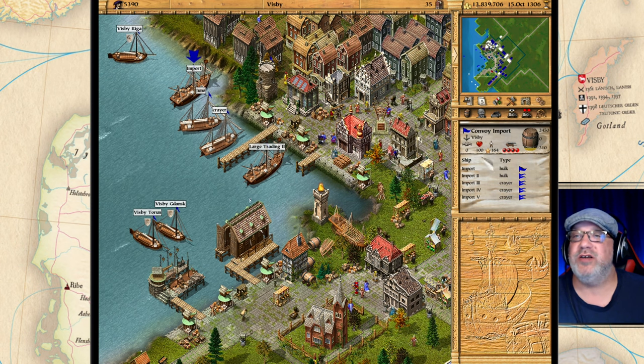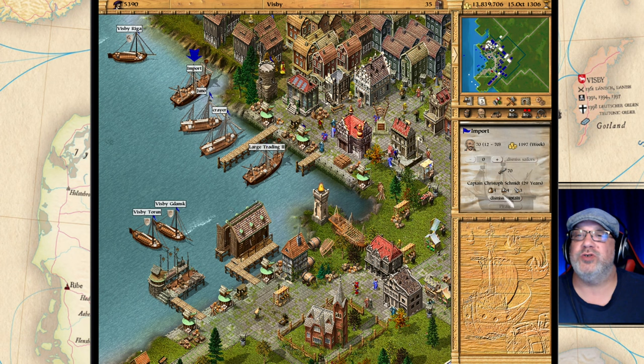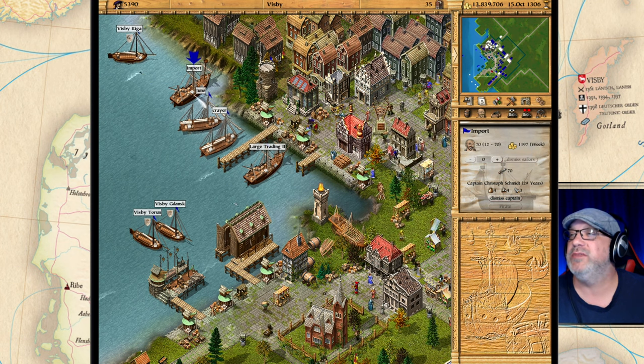Now that we have one, let's take a look at the captain real quick. He's quite good — he's got four trading, four sailing, and three fighting, so he's pretty good. I'm going to trust him for this expedition.